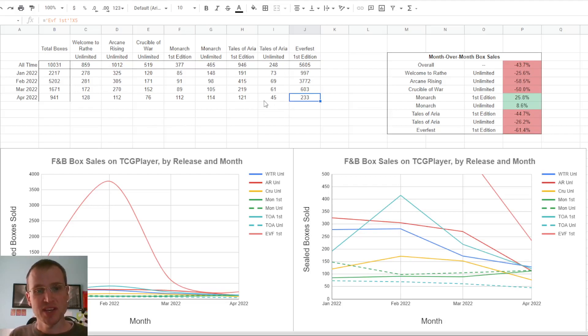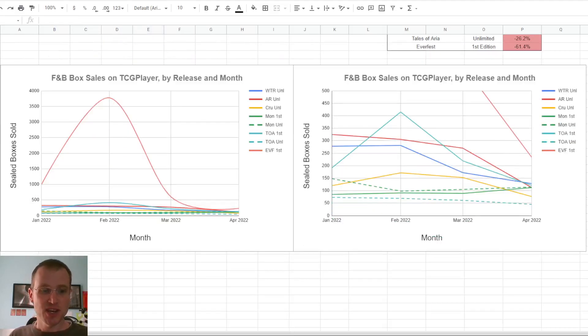It's also pretty interesting that after Everfest 1st Edition, the next best-selling thing was Welcome to Wraith Unlimited — still holding strong, even though it was way down. Crucible of War was down a whole 50%. Here are the plots of box sales. The left and right plots are all the same data, just with different vertical scales so that the giant wave of Everfest 1st Edition in February 2022 doesn't overwhelm the detail. Dotted lines are the unlimited editions, except for Welcome to Wraith, Arcane Rising, and Crucible, which I only follow unlimited because 1st Edition boxes are too expensive and sales are too rare to matter.